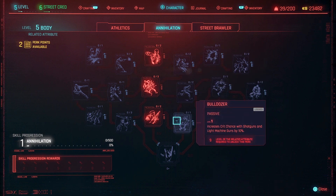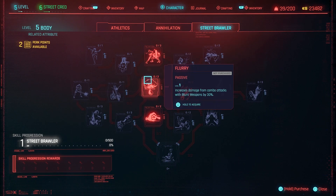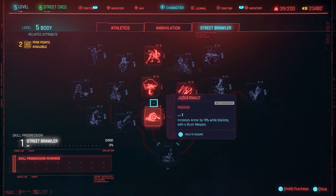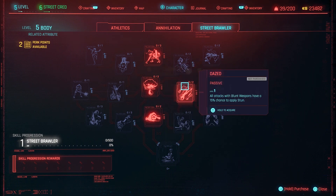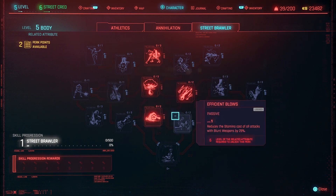Each of these stats you will need a perk point, not an attribute point. And then Street Brawler increases your damage with blunt weapons, reduces stamina cost with blunt weapons, more armor, things like that. Basically if you're planning to use baseball bats or clubs, anything like that, Body is for you.